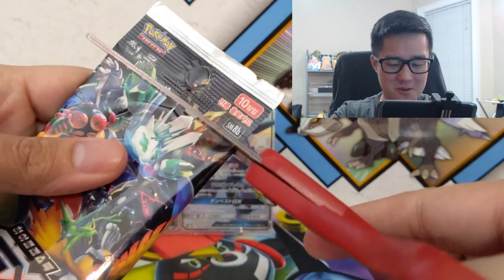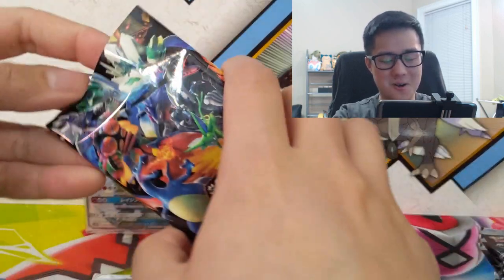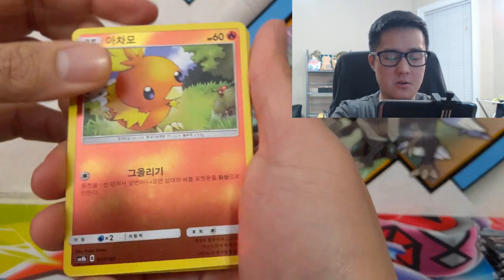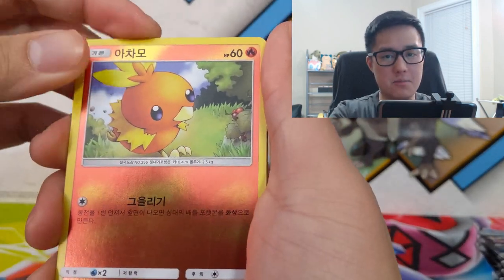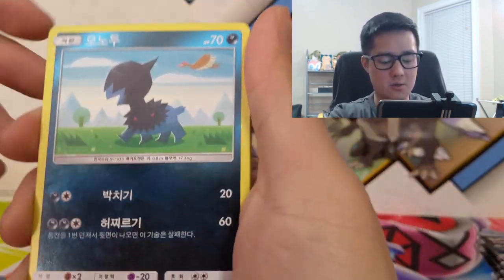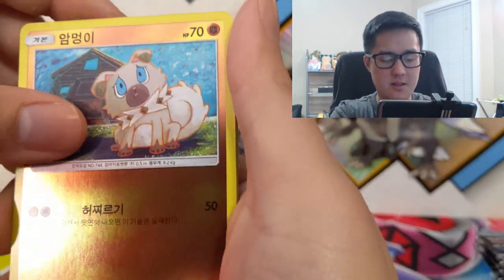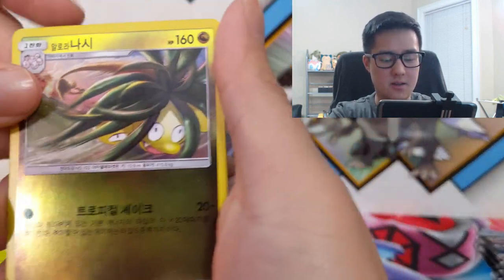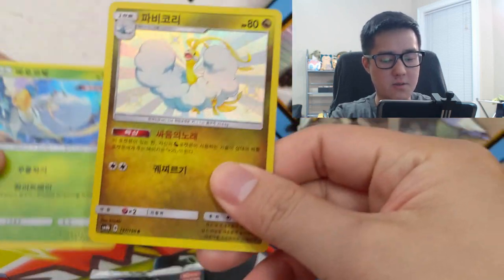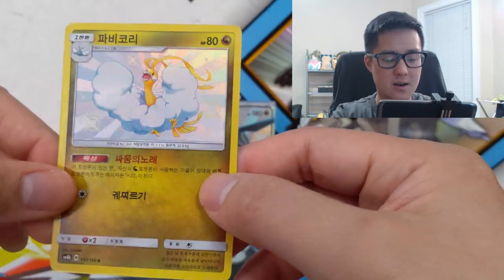If you haven't seen that first opening, definitely recommend you check it out. I really struggled to open the packs last time, so now we're going with scissors. There's a lot of extra space in them. For these packs, there's no pack trick — the rare card or second foil is actually in the back. We got a Torchic, Dino, Magneton, Electric Energy, Alolan Exeggutor, a Cycler energy, and Pheromosa for the first pack — and right off the bat, we have the SR Altaria!